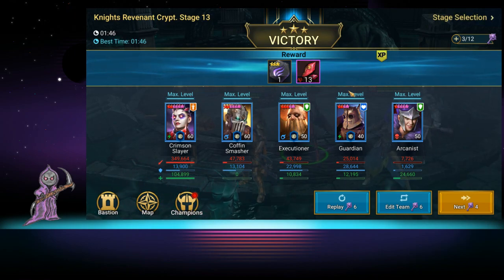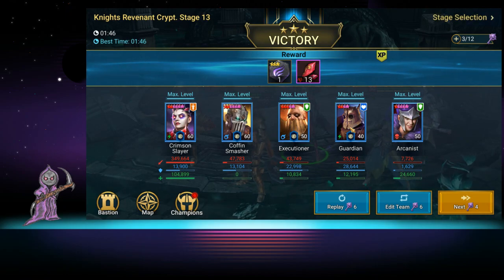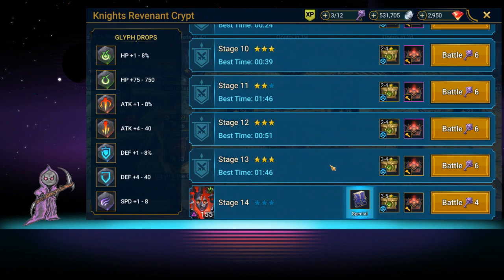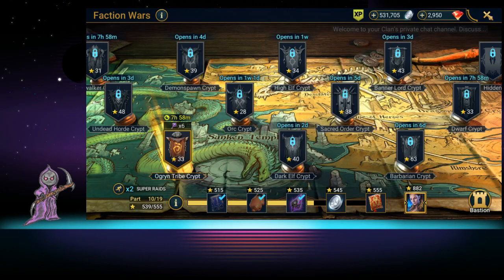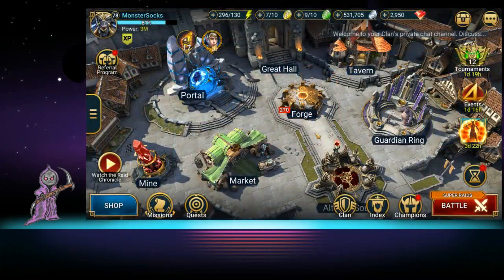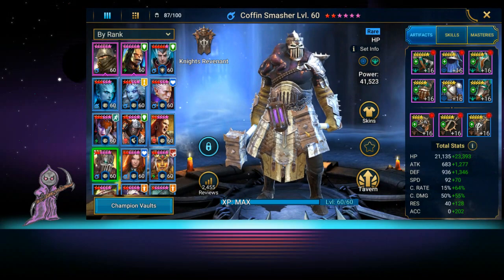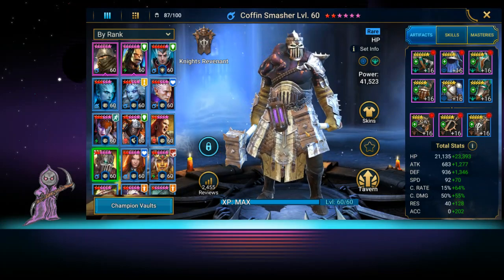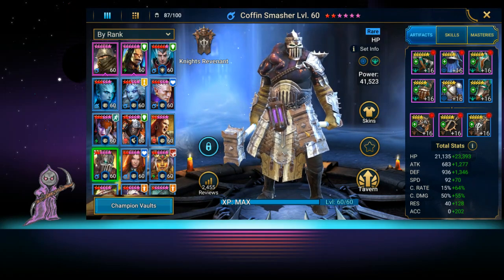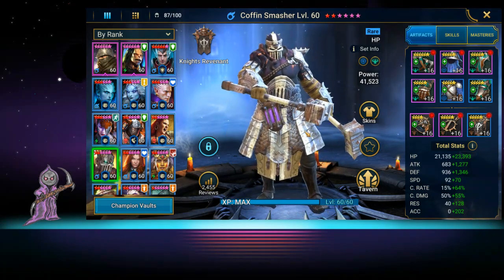We got up to at least the boss of stage 14 with this team and they're not even fully built. So yeah, Coffin Smasher is usable. He's not magical, he's not amazing — I wouldn't say he's the best thing ever. We built him because we got him early as a pull and he can get you through stuff. He's not terrible, he's not amazing — he's just good enough to get you through some content if you need help with three-hitters or similar roles.